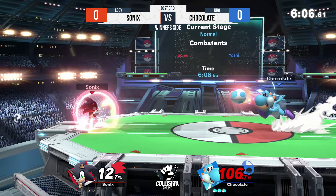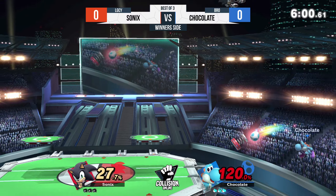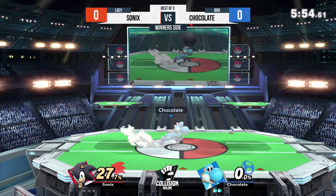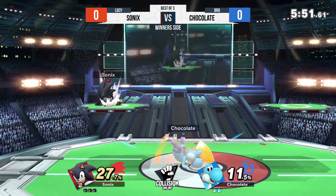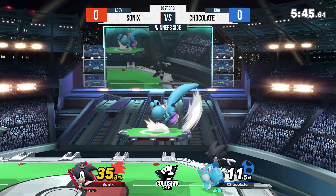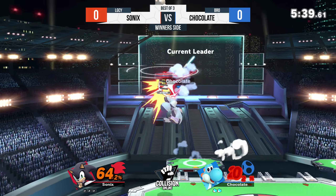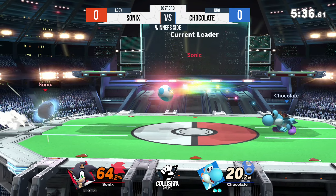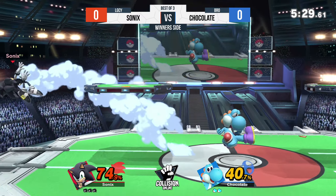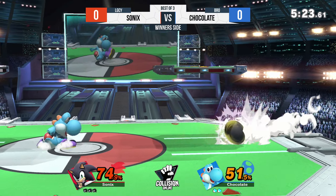Good movement from Sonic's — really like how he's getting around that aerial. He sneaks in from the back, gets that first attack for a little bit of damage. Sonic seems to have a very clear idea of where he needs to position himself to move back and forth — a large deformation pattern that Chocolate hasn't caught on to or been able to intercept. It's pretty interesting watching Sonic dance around Chocolate's burst options, and so far Sonic's spacing has been really good.